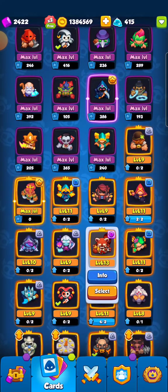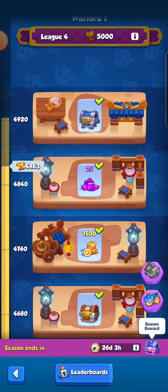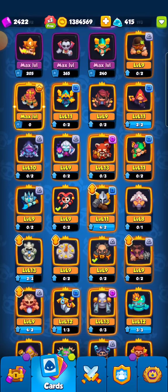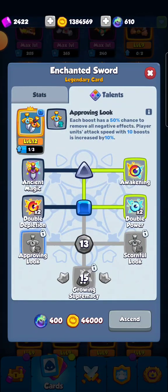My original plan was to do spirit master from 13 to 14, then in two months get it to 15 and max that out. But I think I'm instead going to use it — I just upgraded my sword, which is why I only have two magic crystals from those two runes. Getting enchant sword to 13 and getting a proving look opens up your chances for diversifying the decks that you can use, because of the 50% chance to remove all negative effects.